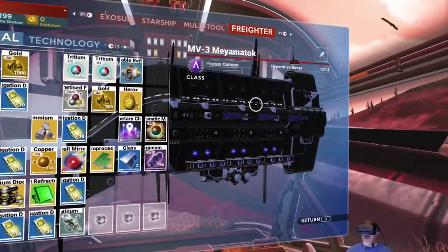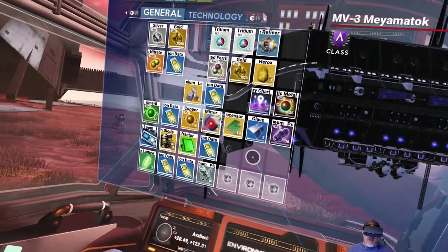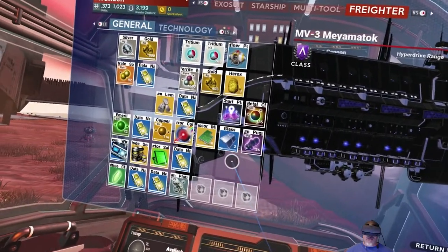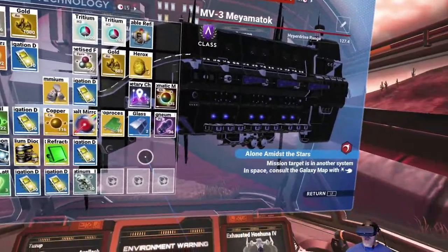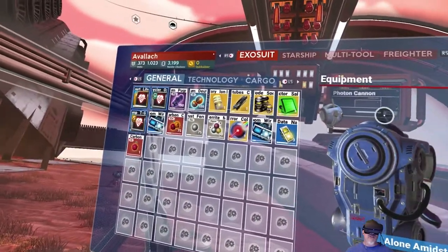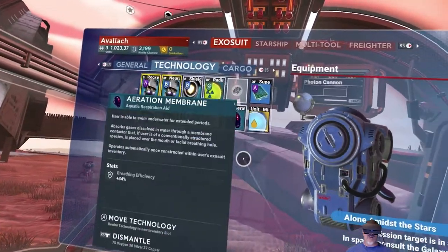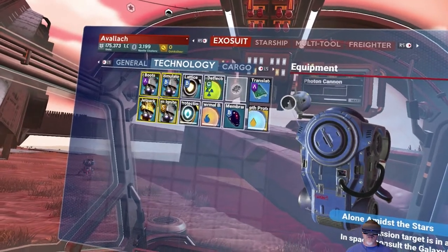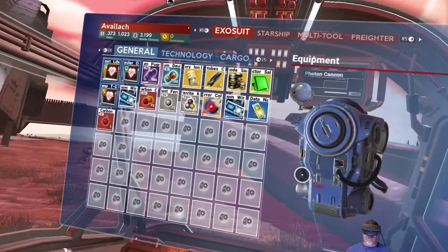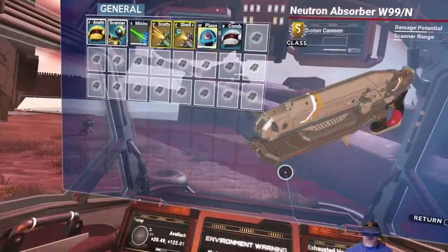Also on our freighter, I have my other S-Class Explorer ship that has more slots than the hauler, so we're going to switch over to that ship and get it all decked out with all the stuff we need, mostly because it has more space. We'll probably just keep the hauler parked in the ship for the time being. Our suit itself is in pretty good shape, though there are still more upgrades available. We'll be watching for that at space stations.